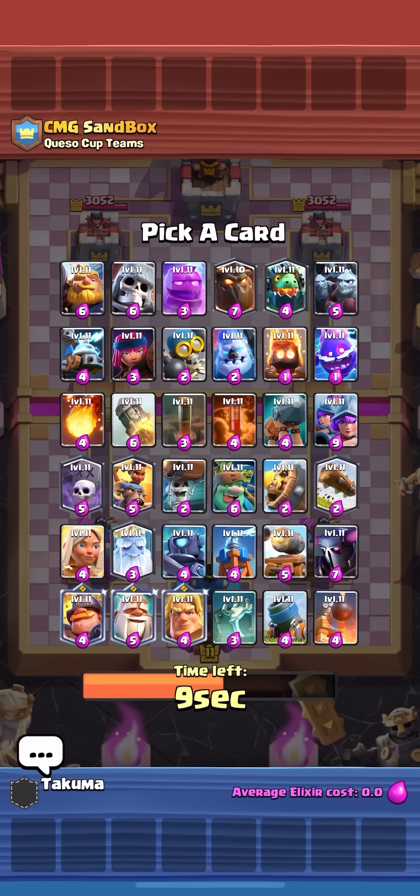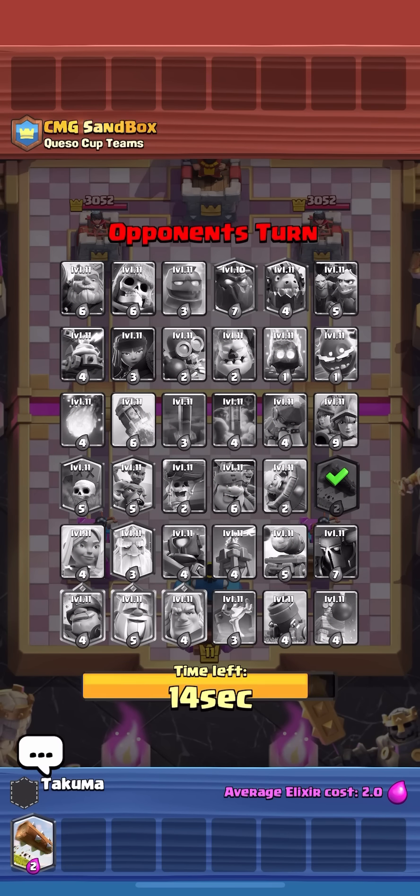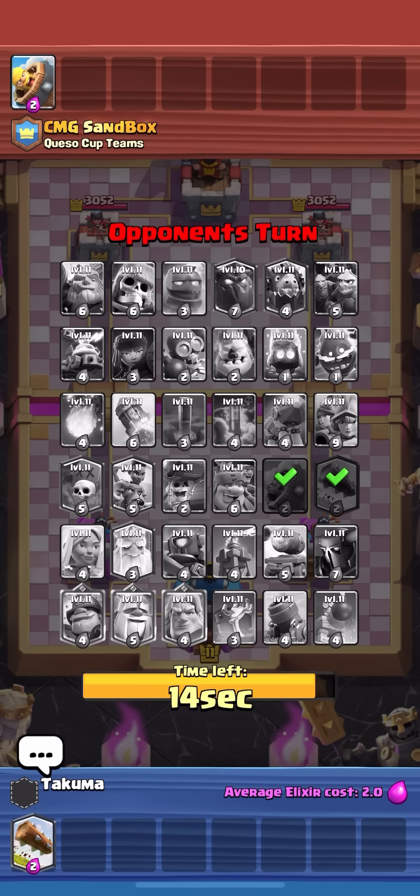What's up guys, in today's video I'm gonna be playing some mega draft. I'm just gonna go for the log here — I feel like log is just the best spell. I only don't take log to start whenever there's no good big spells or no counter to monk, but there are two good big spells and good counters to monk like inferno dragon and zappy.